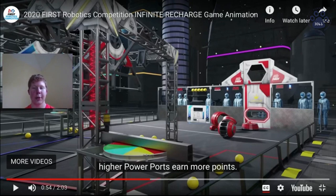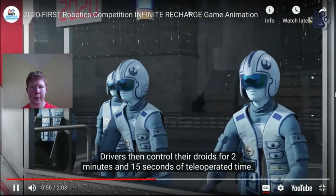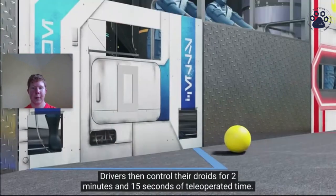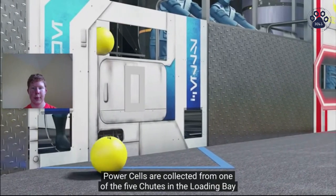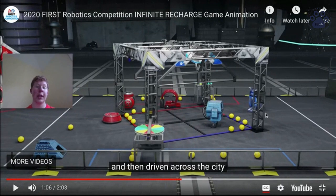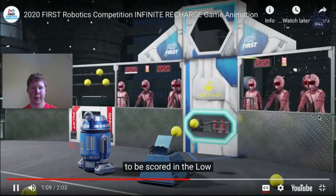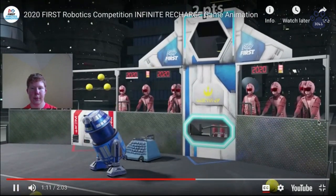These yellow balls called power cells are about the size of a dodgeball, a little bit smaller. The loading bay you just saw is where teams are allowed to unload power cells onto the field and into the robot. There are rules regulating how many power cells a team can hold outside the field at any given time. These yellow balls are going to be delivered onto the field and to your robot, then driven across to be scored in the low, outer, and inner ports.